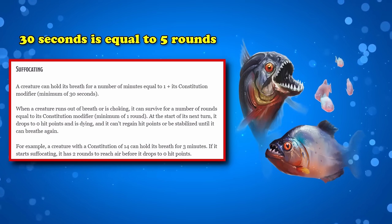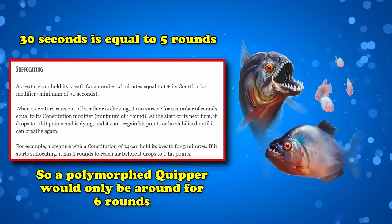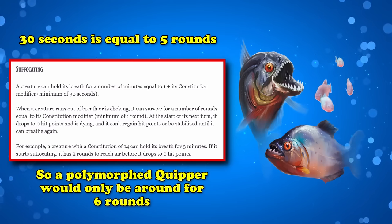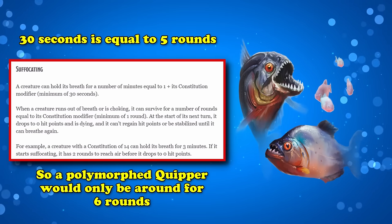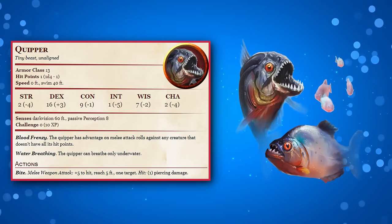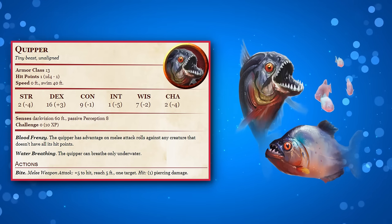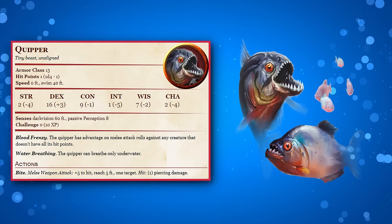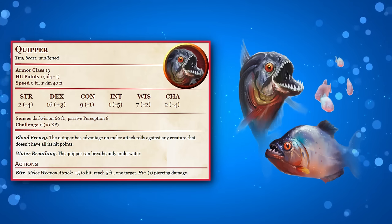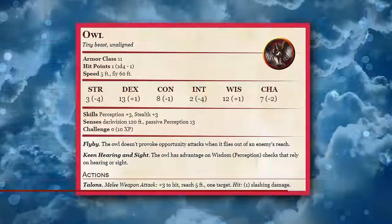The Quipper would essentially only be around for a total of 6 rounds before hitting 0 hit points. But since combat typically lasts 3-4 rounds on average, if you want to take someone out of combat for multiple rounds without them being a threat or running away, the Quipper is still your best option. If you plan on keeping them transformed longer, you're better off using other low-threat beasts such as a crab or frog, since both can breathe air and water, while also being relatively harmless, but with a chance to retreat at a measly 20-foot movement speed.